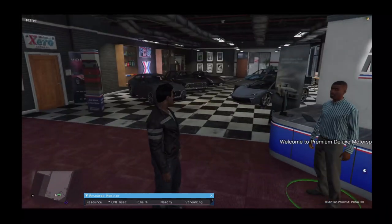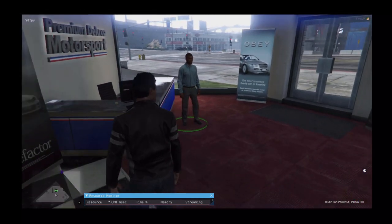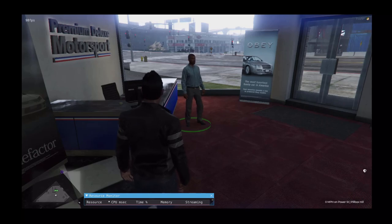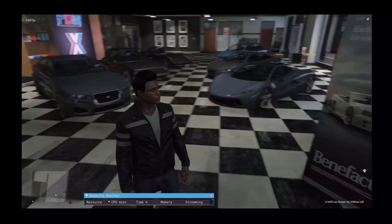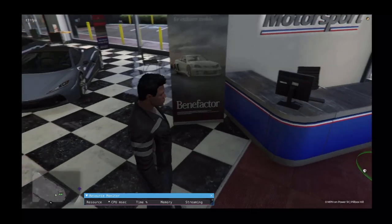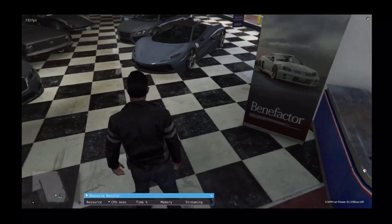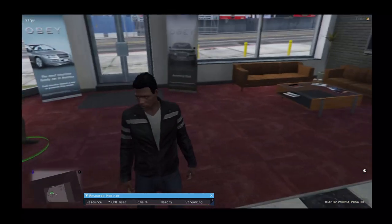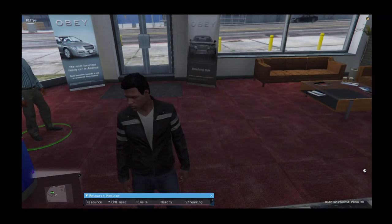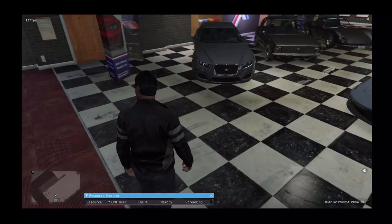SS Dealerships is designed around making a semi-realistic dealership style. It's a fully automated system — there's no player job related to the dealerships. There is a repossession system for player jobs if you'd like to set that up in the config, so financed cars have to be repossessed by players with set jobs instead of just getting deleted. Once they're repossessed, they will be deleted from the owned vehicles table.